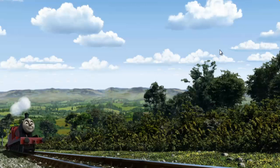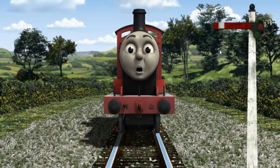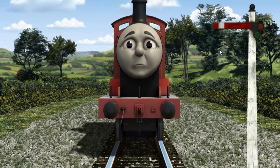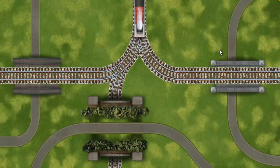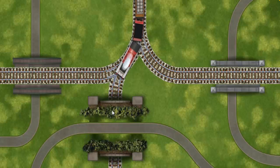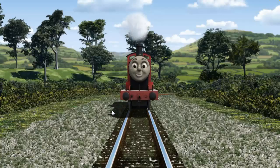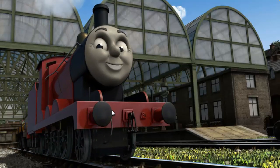Huffing and puffing, James set out for Knappford Station. Suddenly, James had to stop because of a broken signal. He would have to go another way. Show James the track that goes under the road. All clear. James puffed proudly into Knappford Station. With your help, he was a really useful engine.